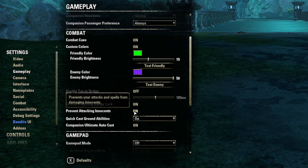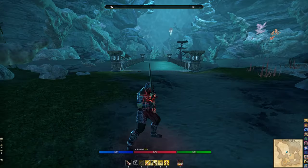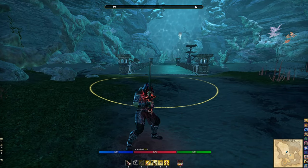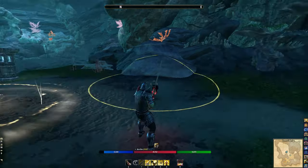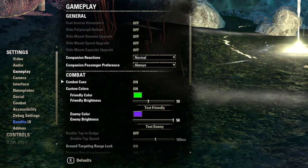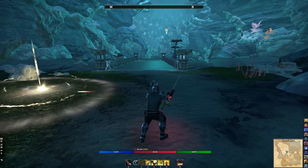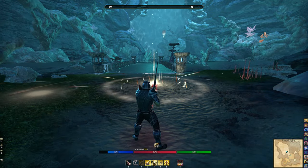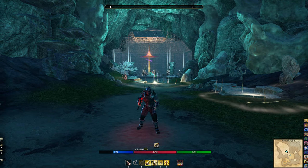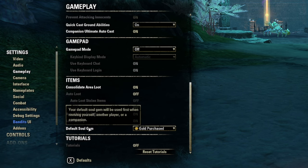I turn on 'Prevent Attacking Innocents' since I tend to swing my sword in NPC areas. Quick Cast Ground Abilities — by default, a skill like Blazing Spirit requires two clicks: once to activate, then again to place. In high-action PvE and PvP you want fewer clicks, so I turn this on. It casts wherever your crosshair is pointing with one click. That will genuinely increase your performance.